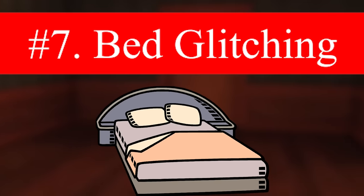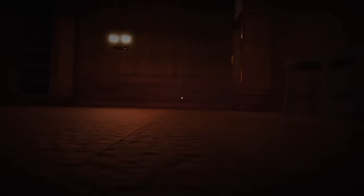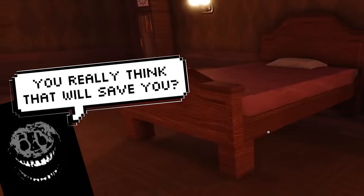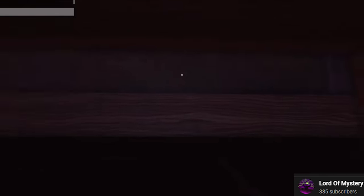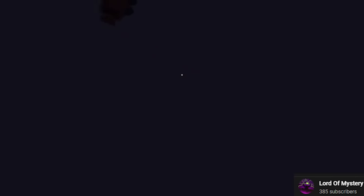Number 7: Bed Glitching. How many of you have ever hid underneath a bed in Roblox Doors? These beds are one of the most seemingly useless features in the game, but they're super useful when it comes to glitches. You can crawl underneath a bed and be able to see outside the map, which is pretty interesting by itself, but most notably, it can be possible to glitch through the floor into the void — though you'll only be teleported back to the same room again.